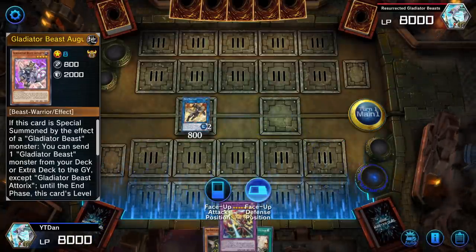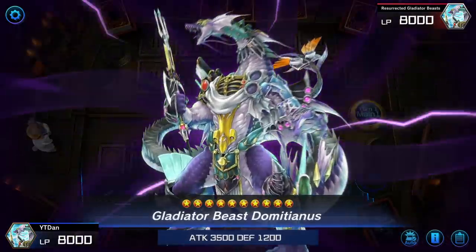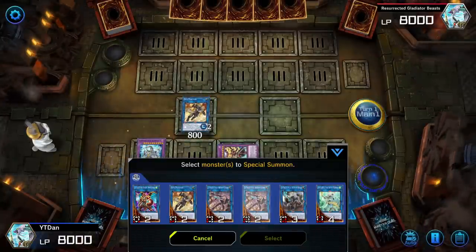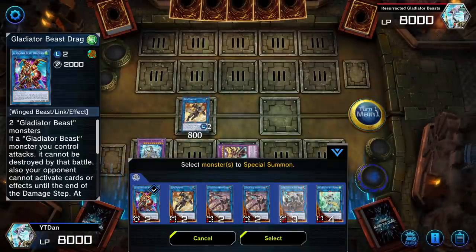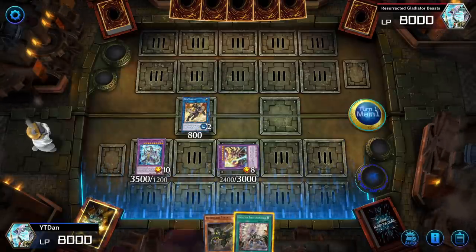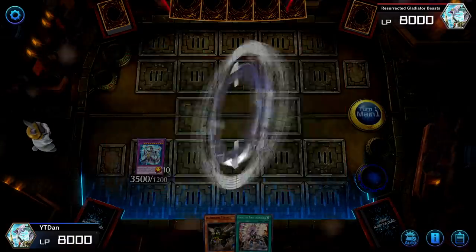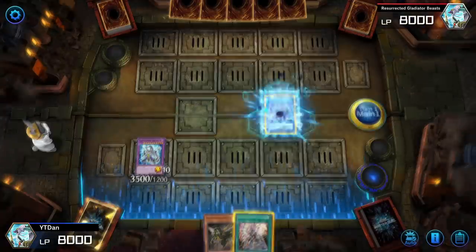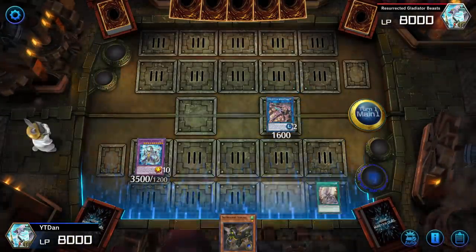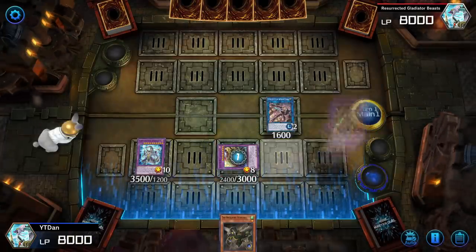We have an assault mode for going second to pretty much attack our opponent and wipe them out in just one turn, and we lean heavily on the Tri Brigade cards for that. In terms of this deck, what makes it viable, easy to play, and consistent is that it can consistently be searched using Fire Formation Tenki and also Gladiator Beast Proving Ground.